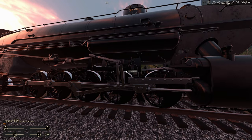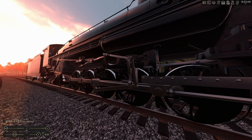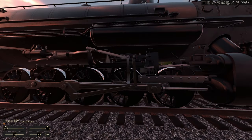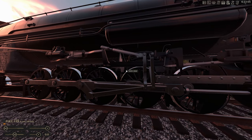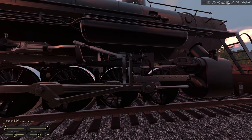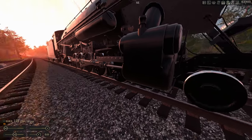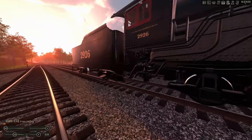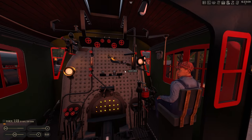The Southern valve gear does move but the radius hanger does not stay with it. It does move though. The brakes are obviously animated, which is great — gotta love that. Let's take a look at the cab.